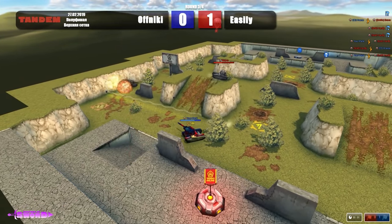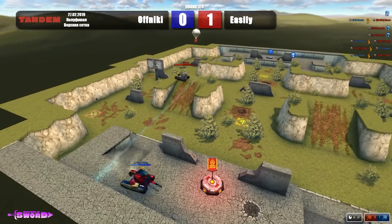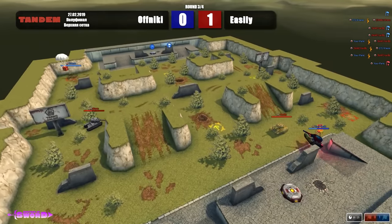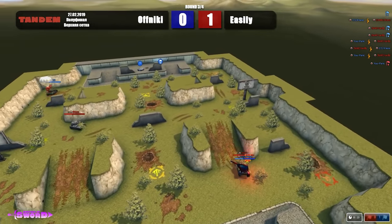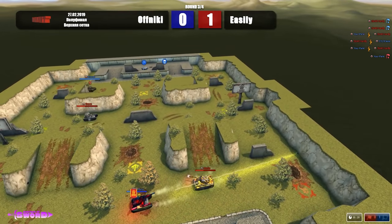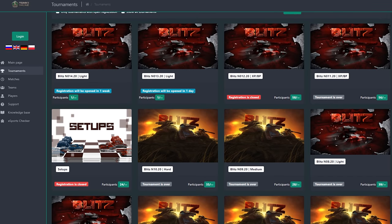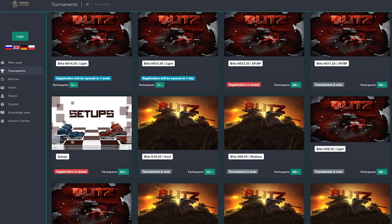Get ready — the battles will be hot, and each new opponent will be stronger than the previous one. The last matches of the tournament will be held on three different maps, with two rounds in each. If you want to try your luck and compete for some amazing prizes, then register and take part in the MOTS Tandem tournament. The link, as always, is in the description.